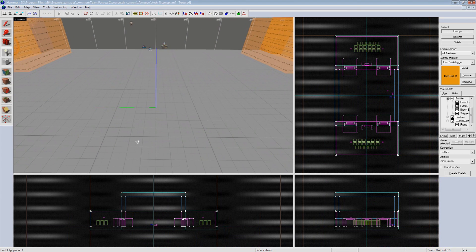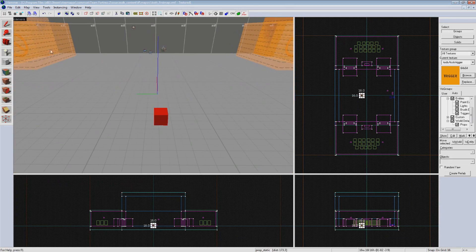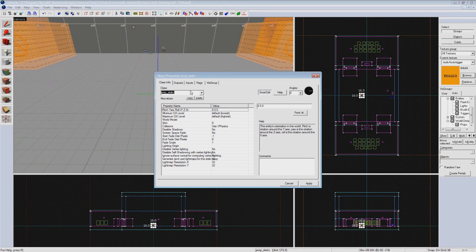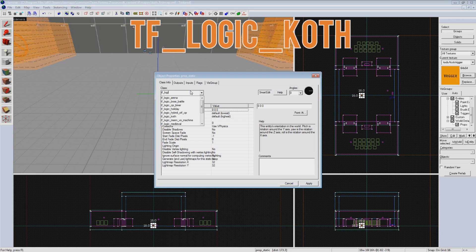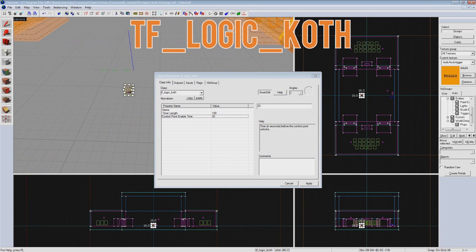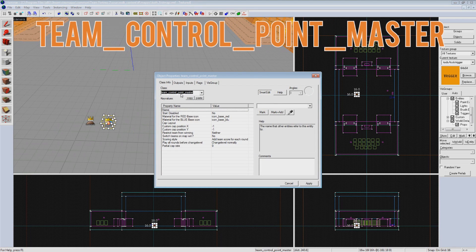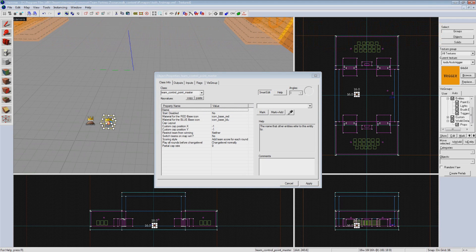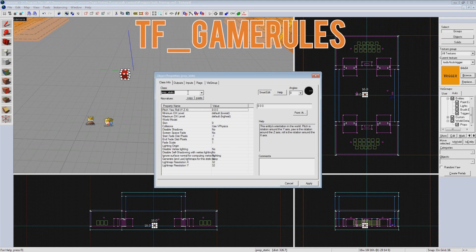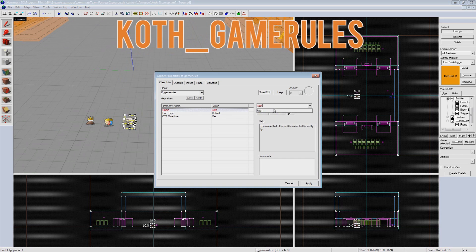With KotH we can keep all of our spawn room work in place as the mode will be utilizing all of it. As with Arena we're going to start with an entity that tells the game and the HUD that this map is King of the Hill mode. Create an entity and make it tf_logic_koth. This entity controls how long our timers are for each team and how long until the point enables at the start. The defaults are 3 minute round timers with a 30 second control point enable time — the majority of KotH maps use this, so just leave it to default. Next we need to create a team_control_point_master — everything can stay default. Then create a tf_gamerules entity, give it a name like koth_gamerules — everything else stays default.